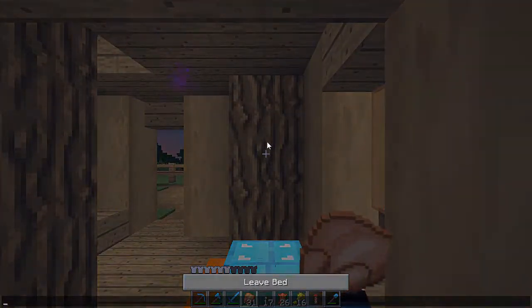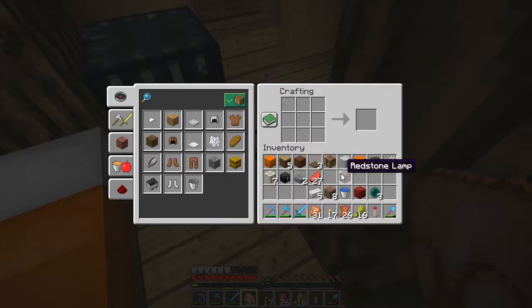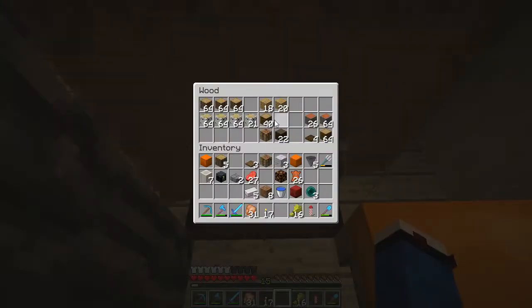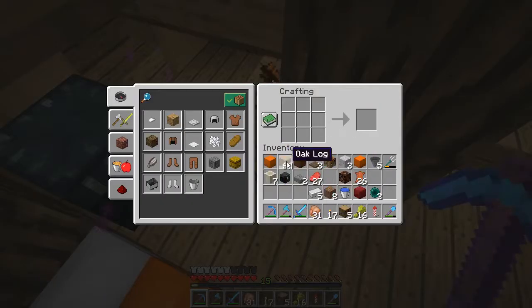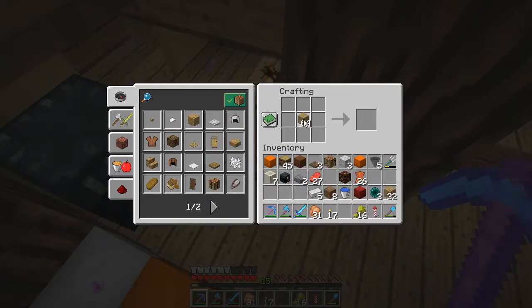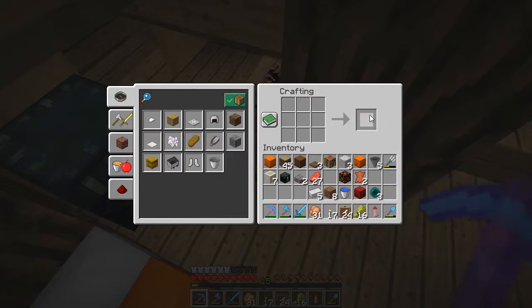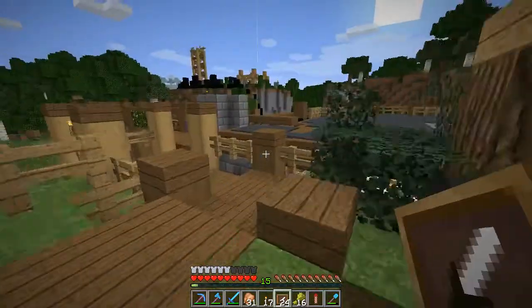Now we're going to need 24 item frames, and for that we're going to need 24 more oak logs, so that should pretty much be fine. Let's just do it like so — 24. We can pick those up; I don't know why we did it that way but we'll just survive. And there we go — item frames! So first off, let's just plop them all up here. The chest is just behind it which feels correct, and there we go.